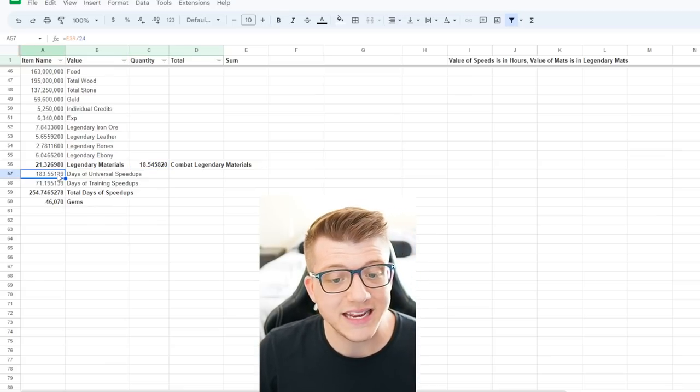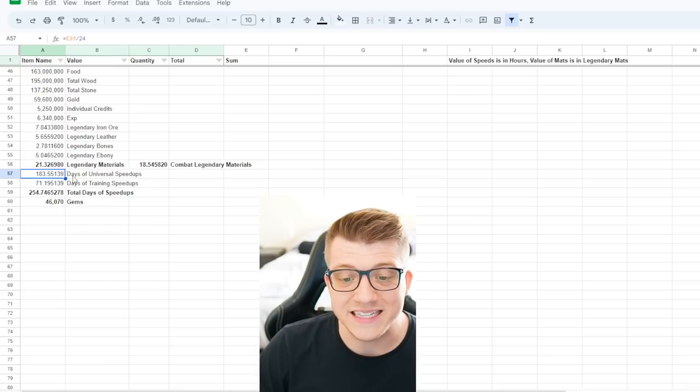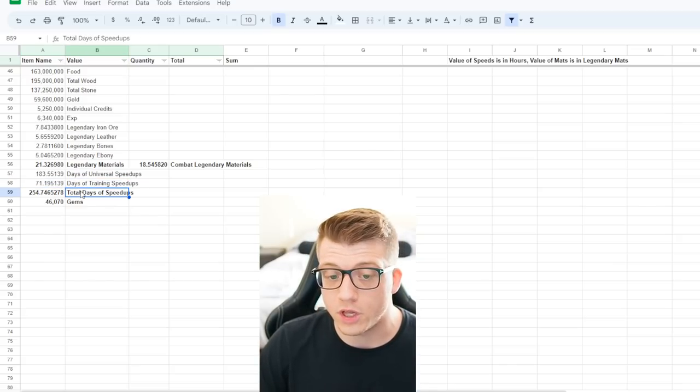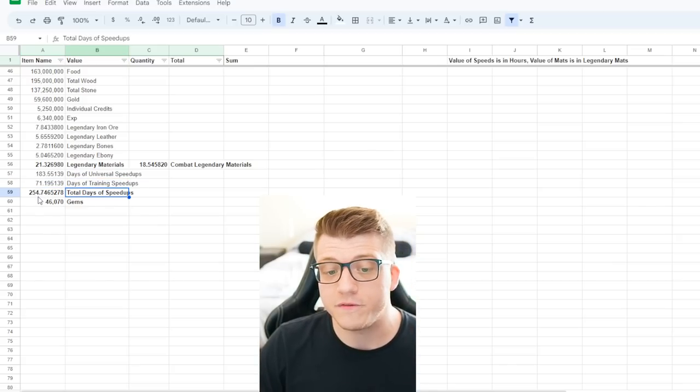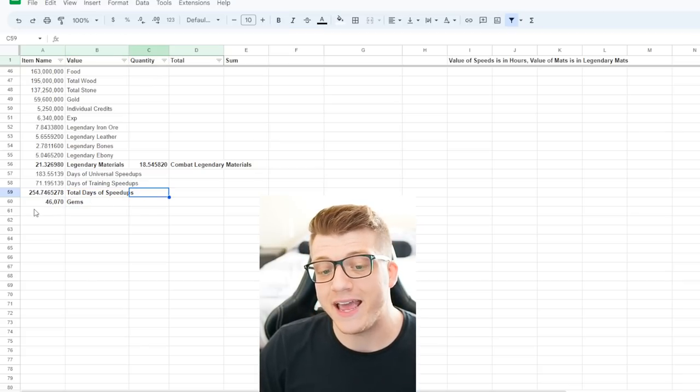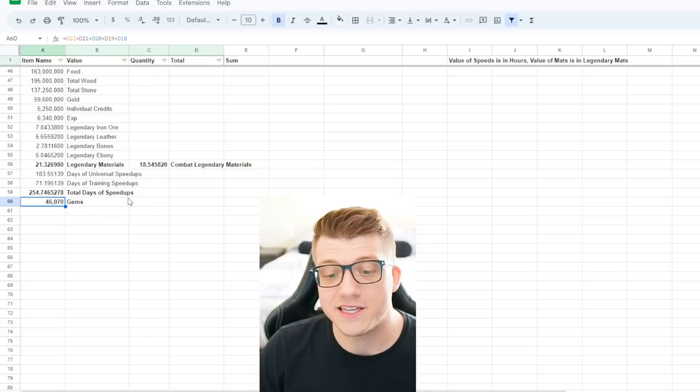Summing up the most important things: he got 163 million food, 195 million wood, 137.25 million stone, and 59.6 million gold. He also got 5.25 million individual credits, 6.34 million experience in the form of tombs. He got 7.8 legendary iron ore, 6.6 legendary leather, 2.78 legendary bones, and about 5 legendary ebony — a total of over 21 legendary materials, or about 18.5 that actually matter towards gear. He got 183.5 days of universal speed-ups and 71.2 days of training speed-ups, for a grand total of 254.7 total days of speed-ups and 46,070 gems.